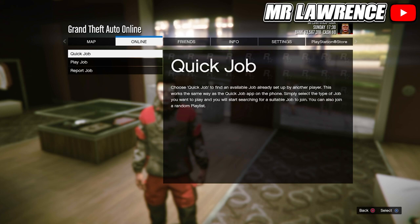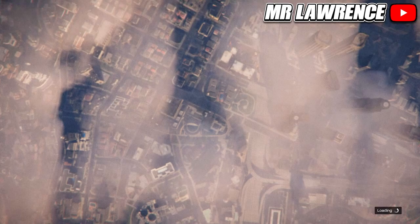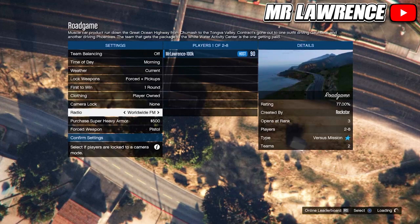When I made these outfits, Road Game was still there but now there is one called Truck Off, so just start any versus mission you currently have in the game. Now go to the clothing setting and change it to player owned. From here you will need to invite your friend or a random player and start. When you are here, go to own the outfit, then go 3 times to the right and ready up.